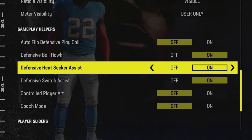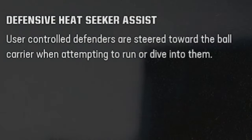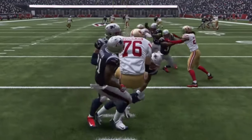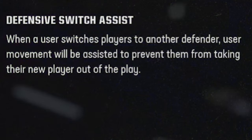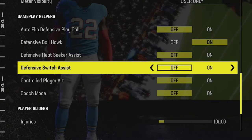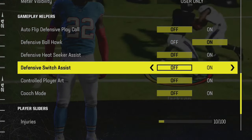Any function that takes control away from me while I'm playing is a bad thing. So I will also turn off the defensive heat seeker assist and the defensive switch assist functions. Defensive heat seeker assist is designed to steer the user defender toward the ball carrier when attempting a tackle, but Madden can force you into a bad angle like a computer often does, allowing the ball carrier to run around you. Defensive switch assist tries to aid when switching players mid-play to get an interception, but it restricts your movement. If you're a beginning player you might want to keep these on, but in the long run, if you don't want Madden's faulty AI functions getting in your way, I would turn these off, as they hold you back more than help.